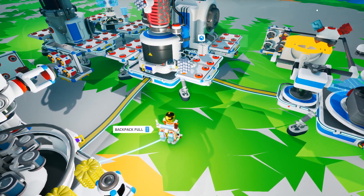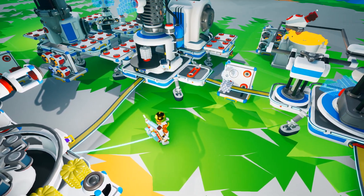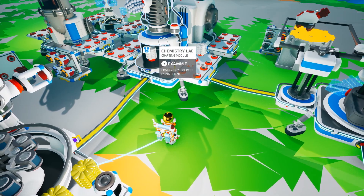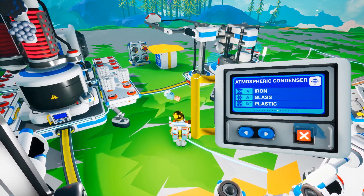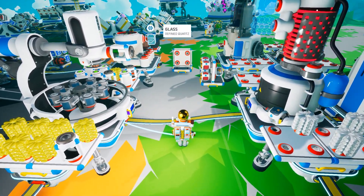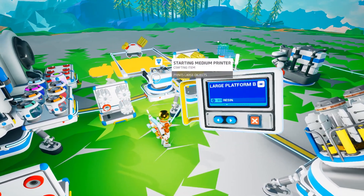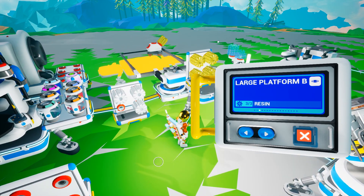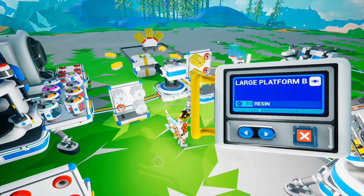You'll see them all a little bit later, but first I wanted to give you several minutes of what it took to make that scene possible. Right now I am building atmospheric condensers. These are necessary to extract gases from the atmosphere of different planets. Then I switched over to the large platform B because the atmospheric condensers need somewhere to sit. The large platform B is the one with a big square in the middle and little side slots off to each side.